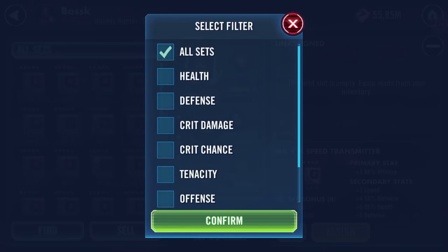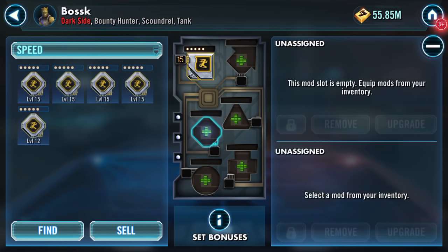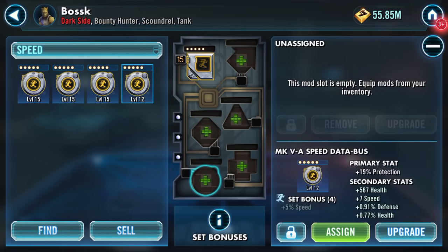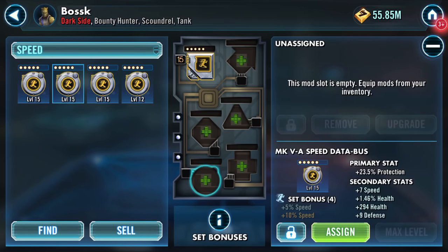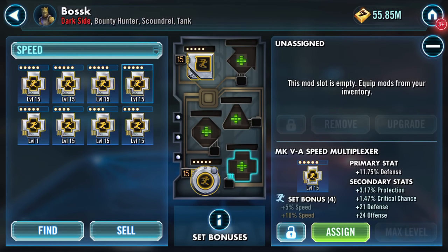I'm not sure which way around we're going to go with mods. I might just go speed - what have we got? Three speed, nine speed, three speed. We'll slap the nine speed on there. I've got seven speed on protection, with health, health, and defense secondaries. What have we got here: health, speed, defense, health. I'm going to hang on to some credits - bang that one on.